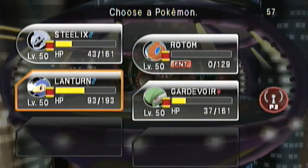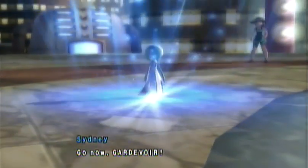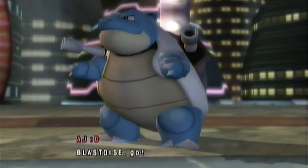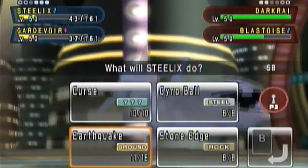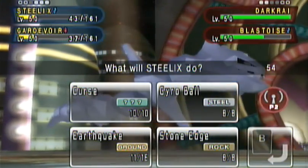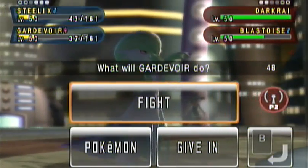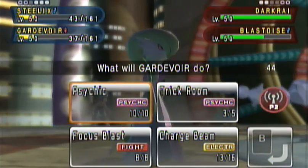I'm kind of wondering at this point whether this Darkrai has yet to use Darkvoid — maybe it's not going to, which would be great. He sends his Blastoise back out. He's down to his last two Pokemon — I'm actually leading. So I'm going to go ahead and use Gyro Ball against Darkrai, since Darkrai is fast and Steelix is very, very slow. And Gardevoir, I'm going to have try to set up another Trick Room.